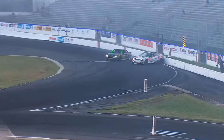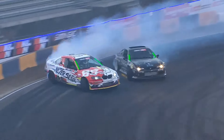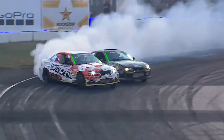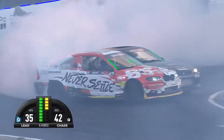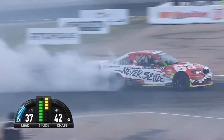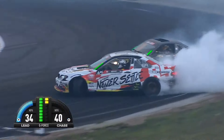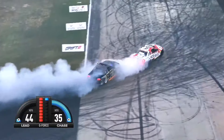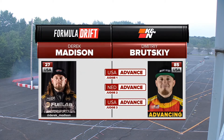Derek Madison coming from St. Louis. Look at that — dragging the wall. He initiated about the number two wall marker there on the cones. D-Match, looks like the belt is holding together right now — at least through two outside zones. Going to that final inside clip, transitioning through. And Dimitri settles right into that final outside zone. Dimitri Brutski gets the victory.